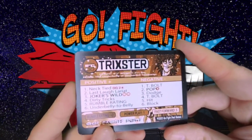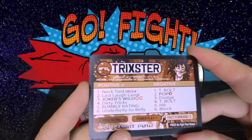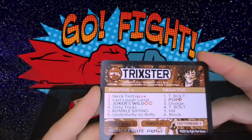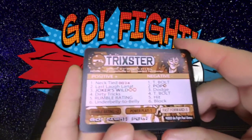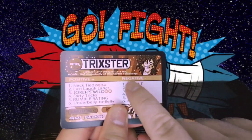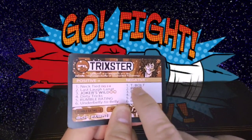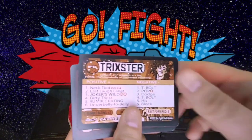He's got a Necktide, which is a DQ move, and a Joker's Wild which is his finisher. Eric talked a little bit about how with these prototype cards, some of them do have errors — Trickster is reversed as T-Bolt. However, that won't be the way on the actual cards. These are ones he printed initially just to test out.